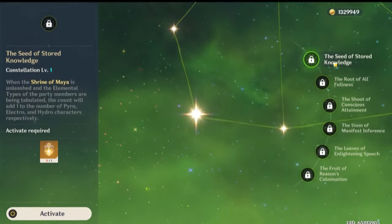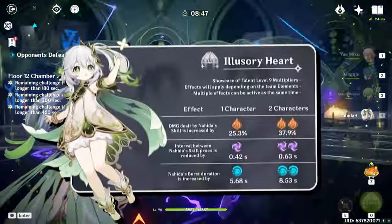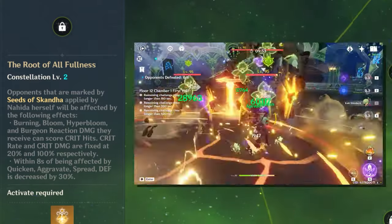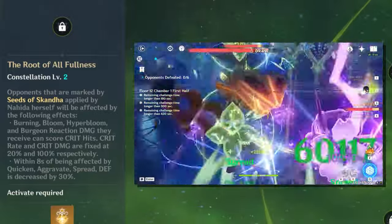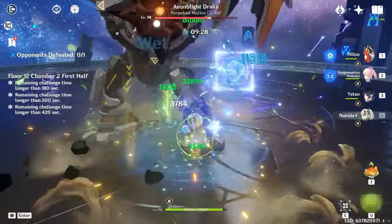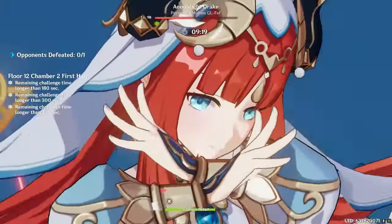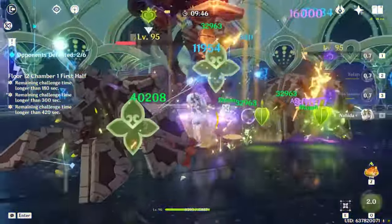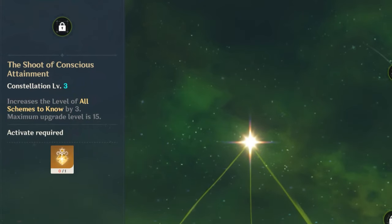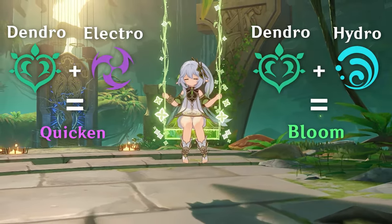Moving on to constellations. Her C1, the Seed of Stored Knowledge, basically adds 1 to the elements counted for the buffs during your burst — it's an okay constellation that doesn't increase Nahida's burst value, but the plus-1 element allows you to maximize your burst potential. Her C2, the Root of All Fullness, is by far the most notable constellation, adding a flat 20% crit rate and 100% crit damage to all bloom-related reactions, and a 30% defense shred to quicken reactions. Having such high defense shred is rare and extremely powerful since there aren't many things that lower defense. This is a powerful constellation but is not necessary to clear any content in the game. If you plan on pulling for constellations, C2 is a great stopping point as any further becomes extremely heavy investment. C3 increases the level of her elemental skill by 3 with a maximum upgrade level of 15 — only an increase to her talent multiplier, which is not that great especially when your teams are mostly quicken and bloom reactions.